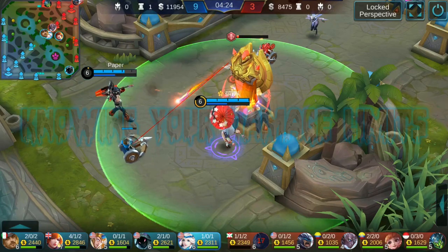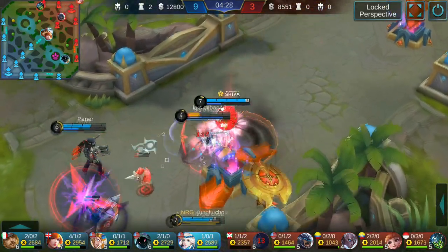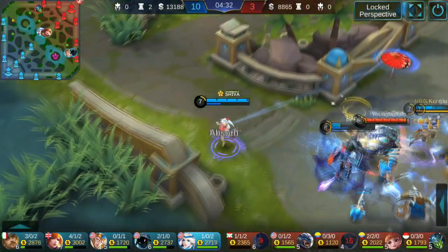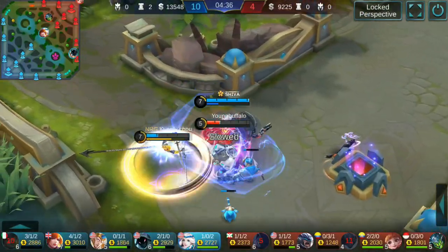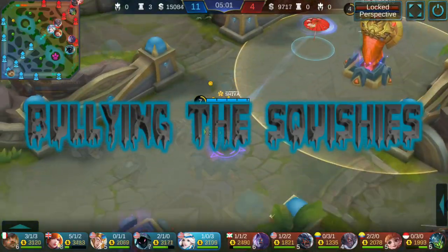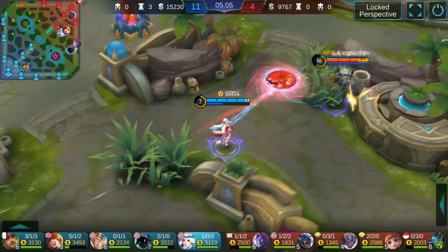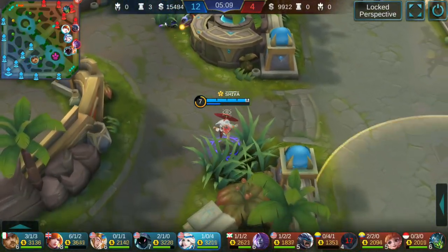Speaking of retreating, you need to know your damage limits — who you can take on. Against a Carry like this, I'll completely destroy her because she has no sustain or durability. Johnson dies too because he was too late to save her. When bullying squishies, follow them into the brush — it's the end for them. Just make sure you only bully enemies you can actually beat.